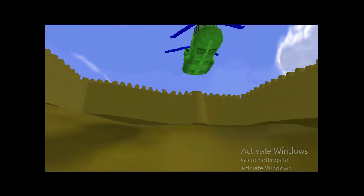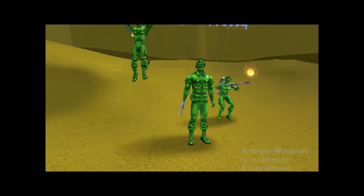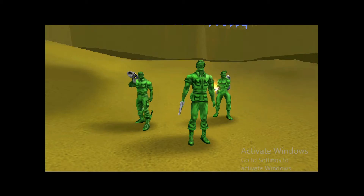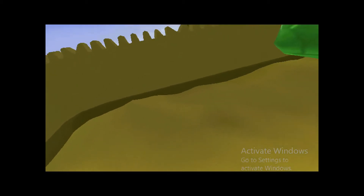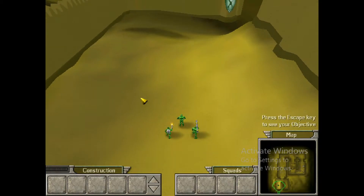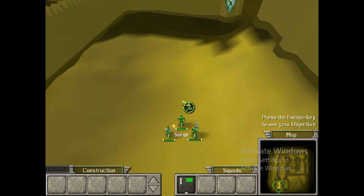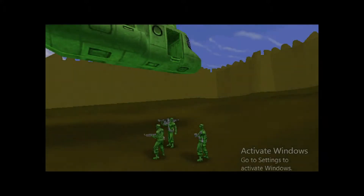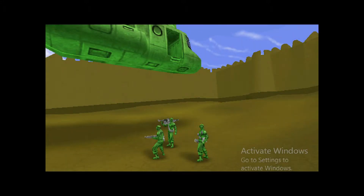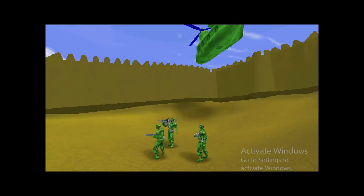Ready to see some action? This time out, you're going to be practicing your combat skills. First, you're going to learn how to use squads. Select all your units, hold down control on the keyboard, then press the one key to put them in a squad. You can also press the two, three, and four keys on the keyboard to place units in different squads. I'm dropping more units in. Scroll over to select them, then place them in another squad.